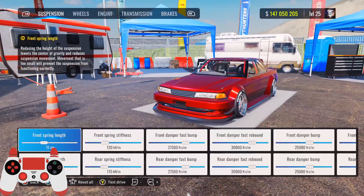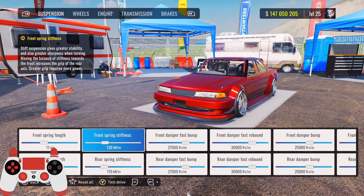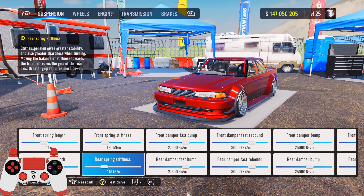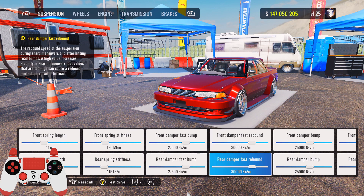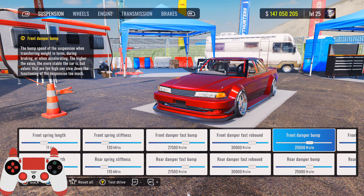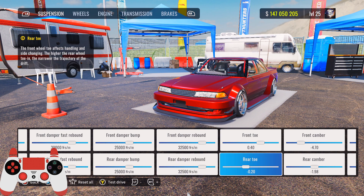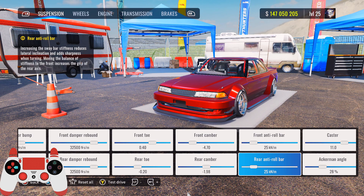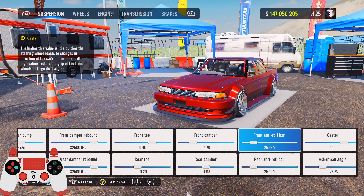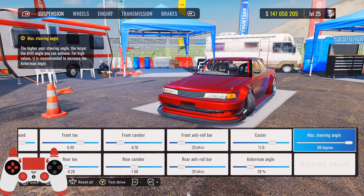For your suspension: front spring length is going to be 11, rear spring length is going to be 8, front spring stiffness 120, rear spring stiffness 115, front/rear damper fast bump 27,500, front/rear damper fast rebound 30,000, front/rear damper bump 25,000, front/rear damper rebound 32,500, front sows 0.40, rear sows negative 0.20, front camber negative 4.70, rear camber negative 1.98, front anti-roll bar at 20, caster around 11, Ackermann angle at 28 percent, max steering angle at 90 degrees.